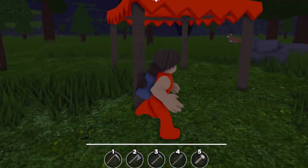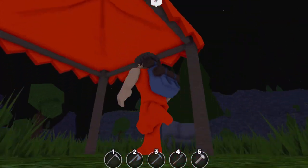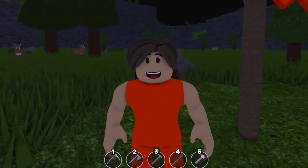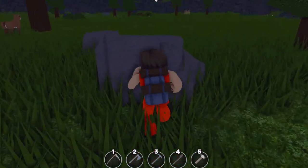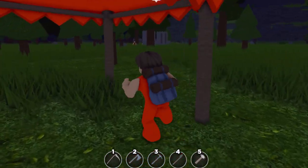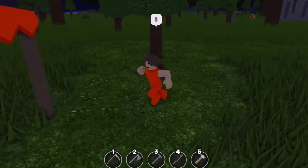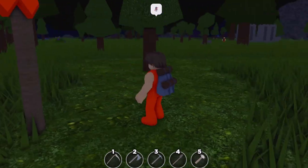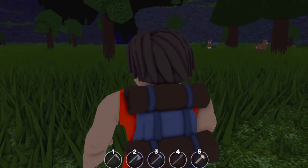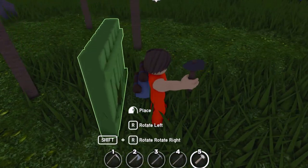Alright guys, so in today's video I came up with a very genius idea on making a food stall inside a survival game. Now survival game is similar to how Minecraft works. You start off with a rock, you work your way up from stone to copper to iron etc. We're gonna make a food stall and we're gonna sell food to customers. Now they're gonna have to pay coins if they're rich, if they're poor they're gonna have to pay coal or iron. So yeah, let's get building.